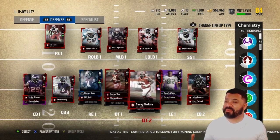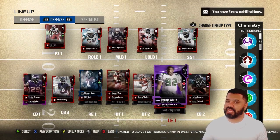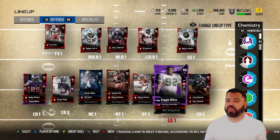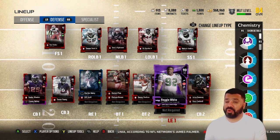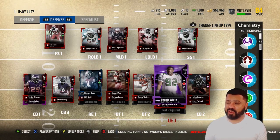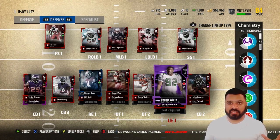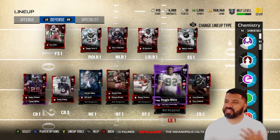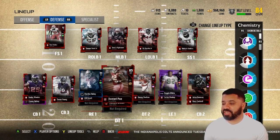I wanted to show you guys that most of these are pools. I made a big mistake yesterday — they dropped the Reggie White card and honestly I should have held out on upgrading him, because from what I heard you're only going to get one of those Twitch Prime update collectibles a week. So blowing all of them on a 90 overall card right now probably wasn't the move, especially if next Saturday they come up with something different.